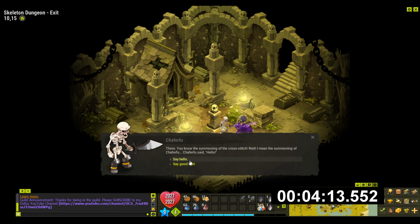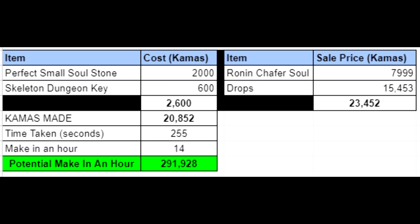Now to the numbers. You can see that the Perfect Small Soul Stone cost me about 2,000 kamas to buy. The Skeleton Dungeon Key is about 600 kamas. I reckon you'd be able to sell the Soul Stone for about 6,000 to 8,000 kamas, and the drops — I was quite surprised — were about 15,000 kamas. Now that price isn't exactly right; if you actually sell those items I doubt you'd get exactly 15,000 kamas, but for the sake of this example I'm going to use that. So our total made is 23,000 kamas and the total cost is 2,600 kamas, giving us an approximate kamas made of 20,852.